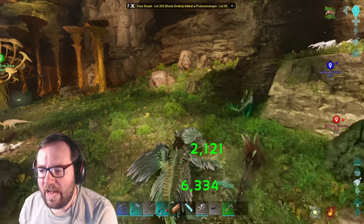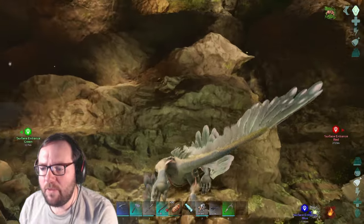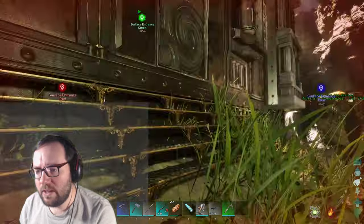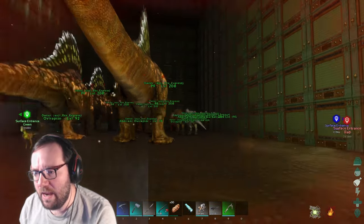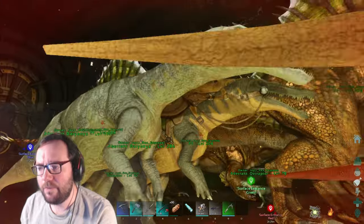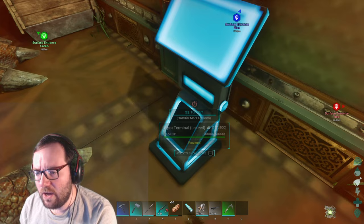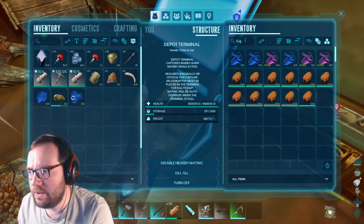Next episode we'll go back into the radiation zone to see if we can tame a reaper - that'll be the second-to-last episode. I'll need to do some off-camera prep work. I think you have to get the reaper queen down to low health, turn off your light, and let it impregnate you. That is a sentence I thought I'd never say.